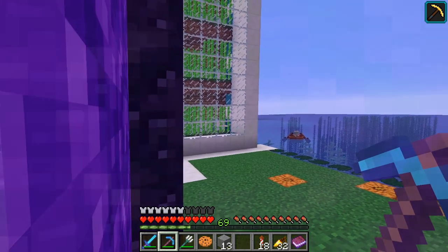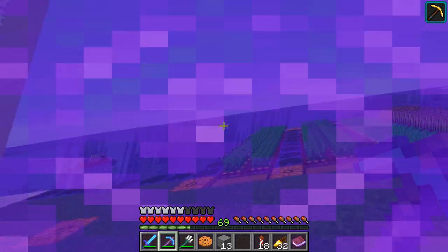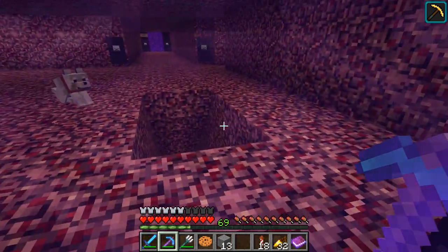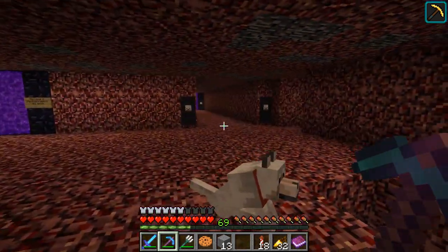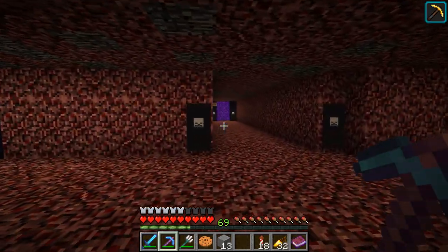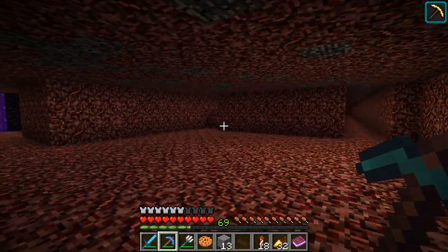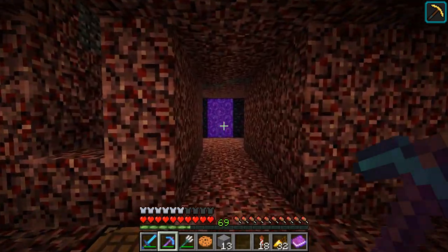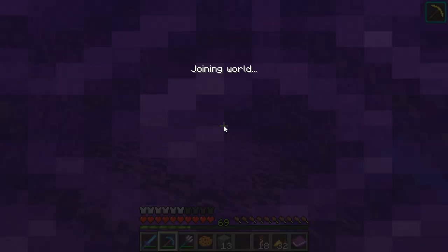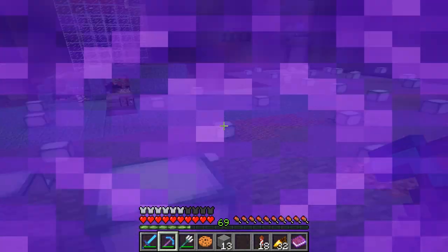It's a brand new day and we're going to start with a brand new clip by heading into the nether. You might not know why we're heading to the nether, but it will become clear soon enough. If you've been following the series, you'll know this is our little nether hub. There's the Mushroom Island, the Sky Base, Skeleton Farms, the End Portal, and the Wall Farms down there. There's actually a new portal now, which brings us to the Guardian Farm.